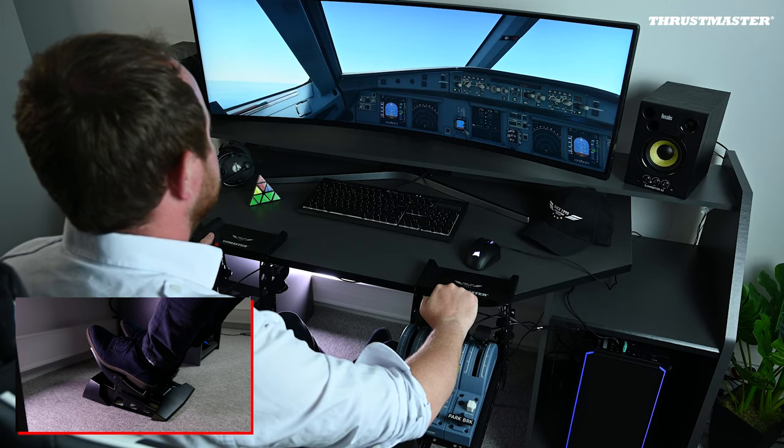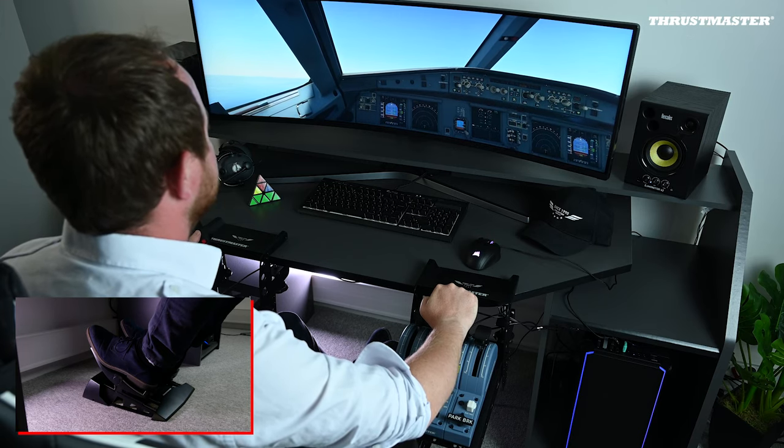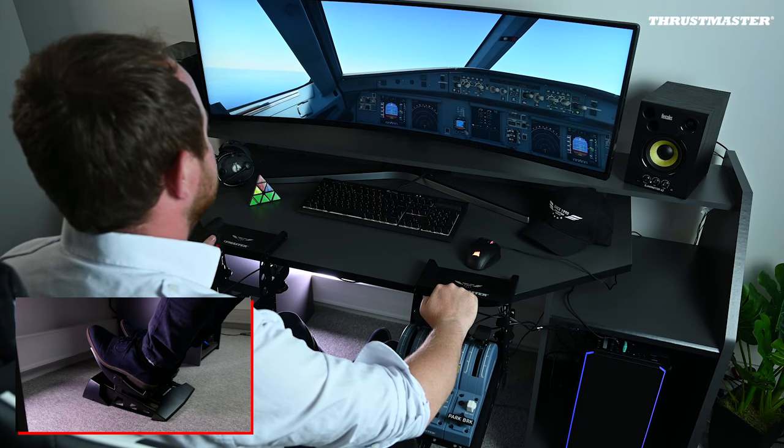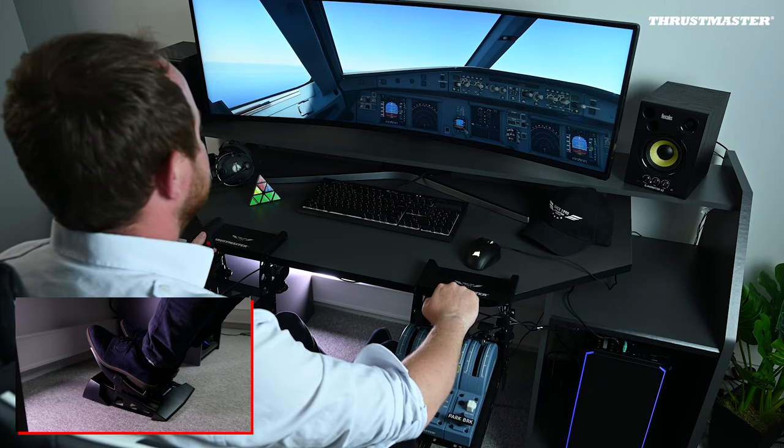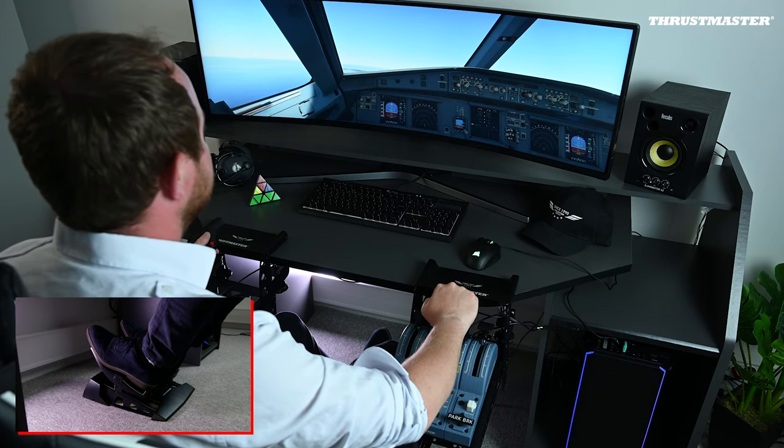Reaching 1500 feet, retract the flaps incrementally. For this takeoff we used the first flap setting, so we'll set directly flap zero. Once done, set the normal climb power and continue the climb at the normal climb speed.